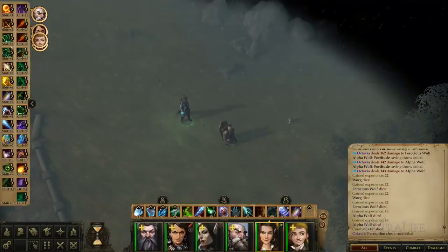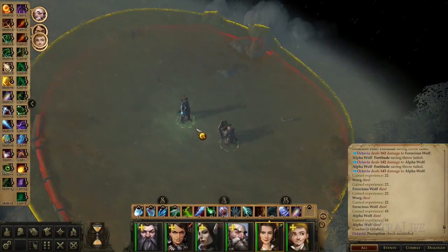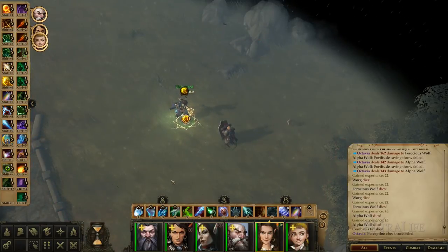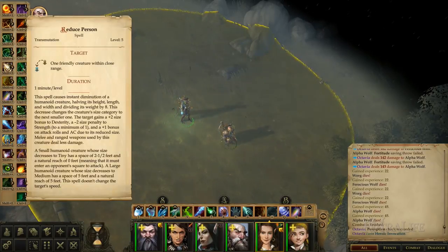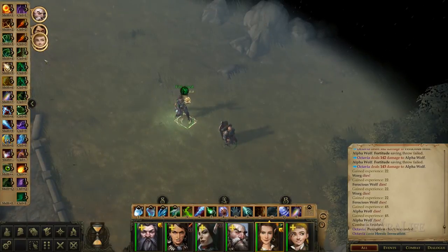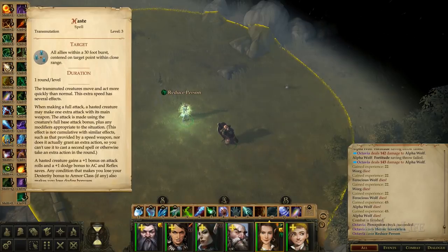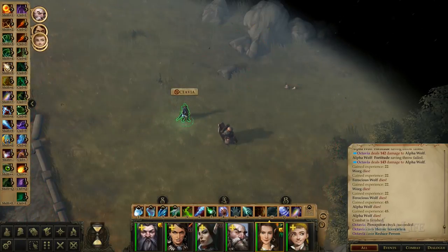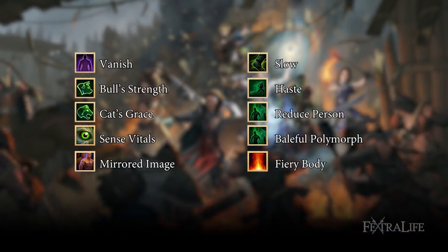There are many amazing buffing spells for this build, and some of them apply to allies as well. Before reaching level 9, you can opt for spells like Mirror Image, Cat's Grace, Bear's Endurance, Haste, Heroism if there is no one else who can cast this spell, and Reduce Person — these will help you out tremendously. Upon reaching level 9, you get to use Fiery Body, an amazing buffing spell, and after that you should get Heroic Invocation and Haste on top of Sense Vitals, and you are ready to roll. The following is a list of all non-damaging spells you should take, but feel free to add anything you'd like.